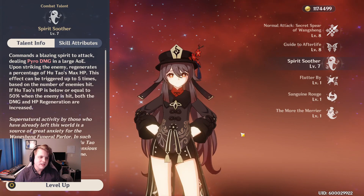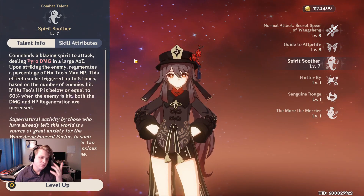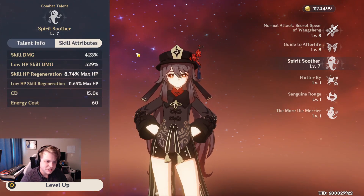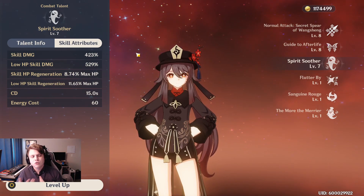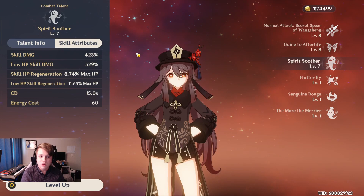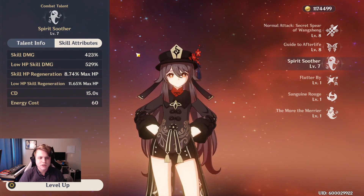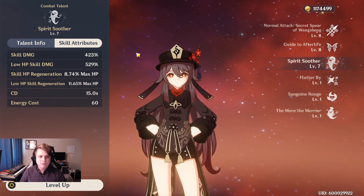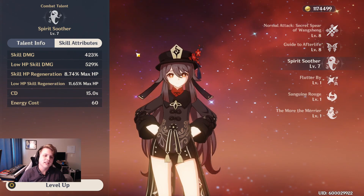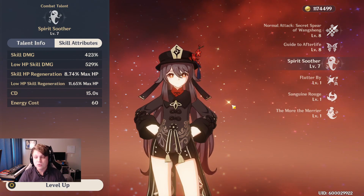As for Hu Tao's elemental burst, it's relatively simple as it does pyro damage in a large AoE. It deals more damage if you're below 50% HP and also regenerates some health — more health if you're below that 50% HP as well. It has a pretty big skill damage modifier so it is capable of some big hits especially on low HP. It has an energy cost of 60 and a cooldown of 15 seconds, which is not too bad.